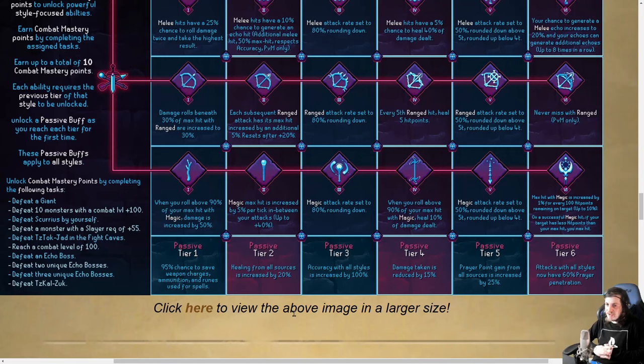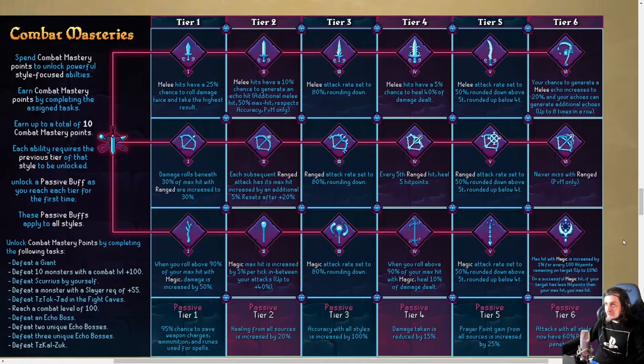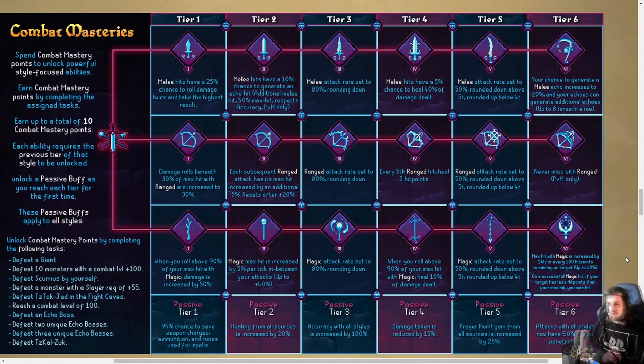Even if you can't unlock every tier — I'm not going to front, I don't know if I'm going to be able to defeat Zuk. I've never done an Inferno before, came 526 last year without doing it. Let's look at the actual abilities now. For melee tier 1, hits have a 25% chance to roll damage twice and take the highest result — fantastic, reduces the chance of low hits. It seems a bit low but it's only tier 1, so let's not judge too strongly.